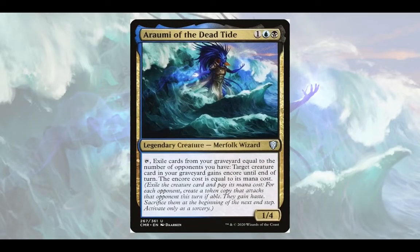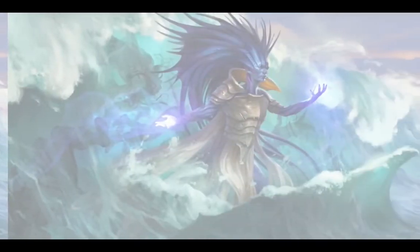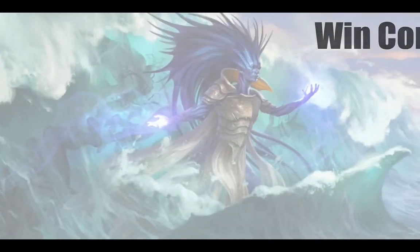Aromi is our commander — she's a one-and-Dimir. You tap her, exile cards equal to the number of opponents you have, which will be free every time, and a creature in your graveyard gains Encore: it gets exiled, you get free tokens that are copies of it, tapped and attacking, so we get all those ETBs. She gives us card advantage by accessing the graveyard and ramp by cheating mana costs, which is one of the most powerful things you can do in the game.